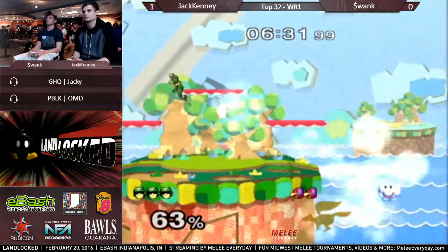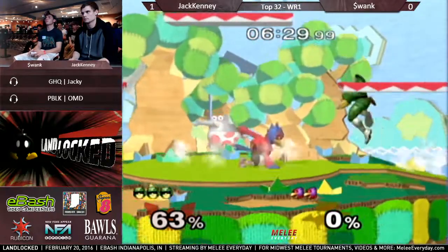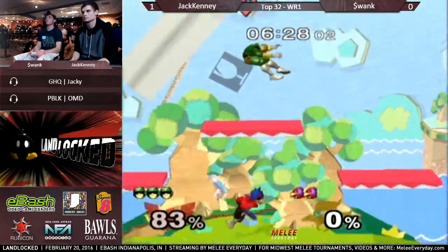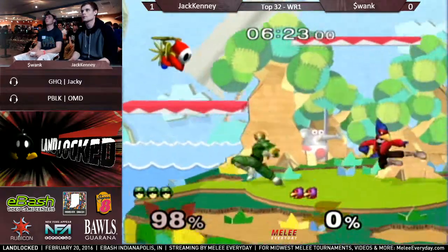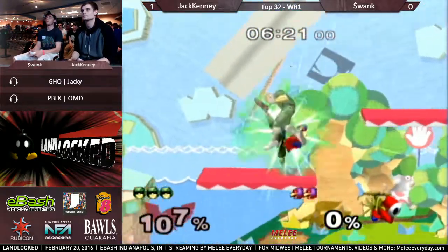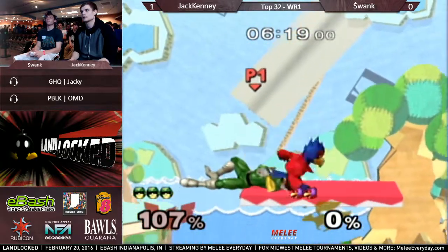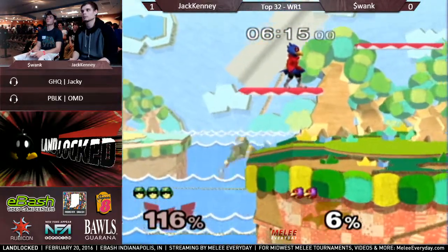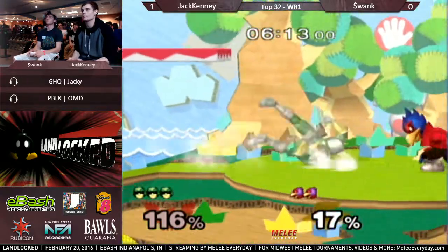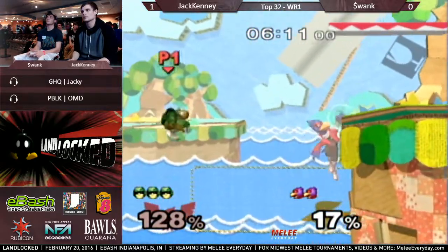Oh ho ho, that was great! There's a zero to death. Excellent conversion. Let's see if Swank can pull back. This Yoshi's pick is actually working against him — he died at almost 65% because of one bad DI. Jack's cornered now. Swank is hit by get up attack. That was a great up air from the ledge.